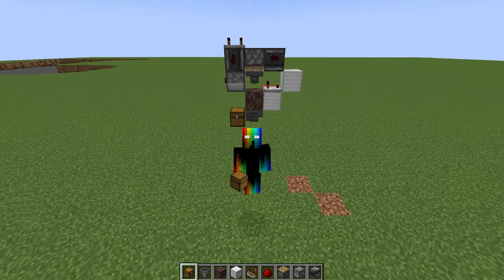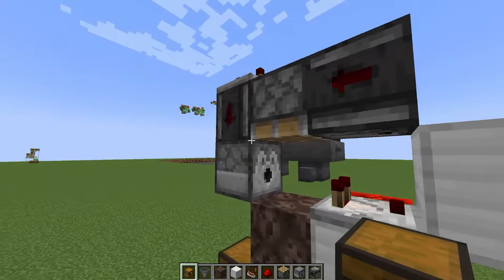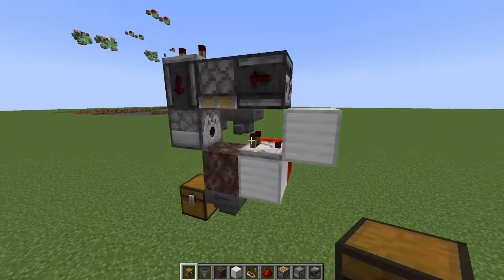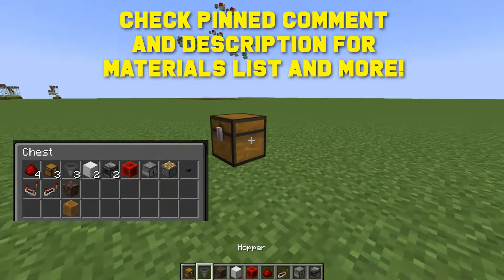What's up, in this one we're going to build this super cool automatic shulker loader. This design is by a friend of mine, KaleHameron, so I'm going to link to his channel down below — definitely go check him out. This takes some big brain to design. First let's build this thing and then I'll explain how to use it and how it works.